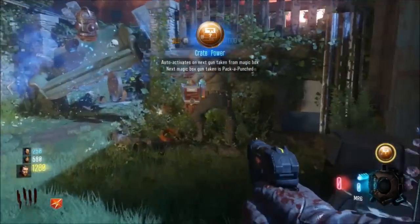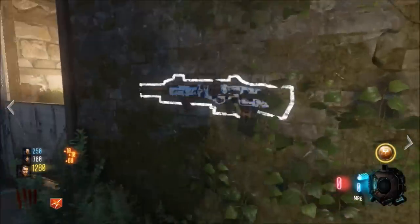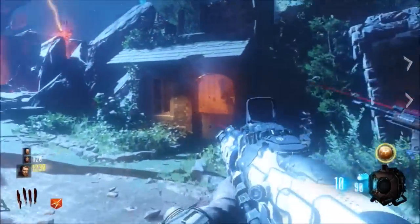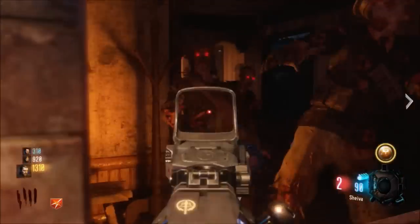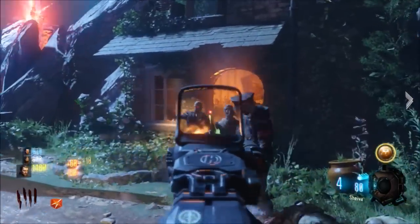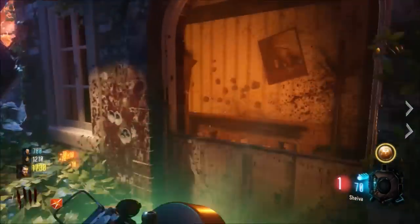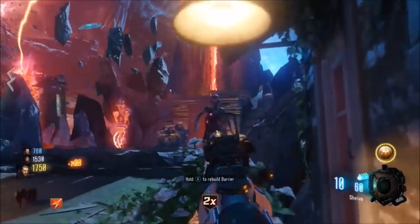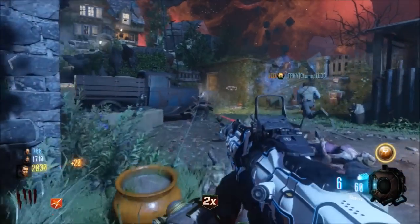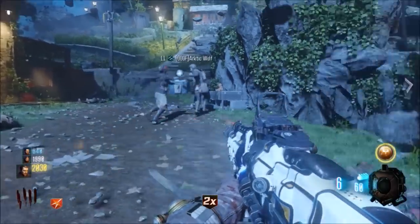That is what determines how high of a round you can get to on this map. You don't have to be extraordinarily good — you just have to find a decent training spot and get one of the good wonder weapons. The shield is also really handy and you can get that infinitely as well. Essentially, Revelations is a pretty decent map, I think. A lot of people dislike it, a lot of people love it — it's very controversial. But honestly it's just an easy map. Black Ops 3 in itself is just kind of easy, with all the gobblegums and double pack-a-punch. Revelations is the easiest map in Call of Duty history. I have friends that don't even play zombies really, and they get to round over 100 just by playing for five hours.